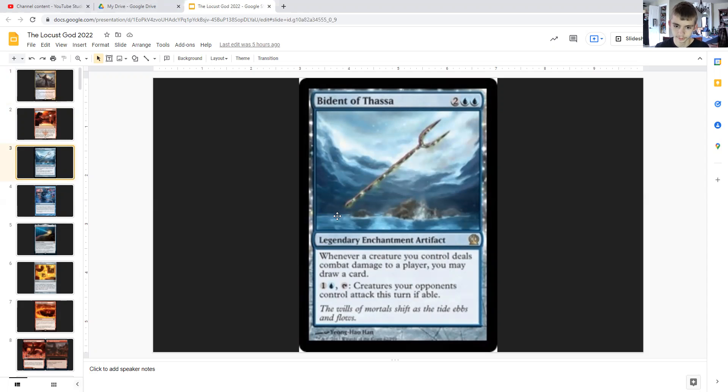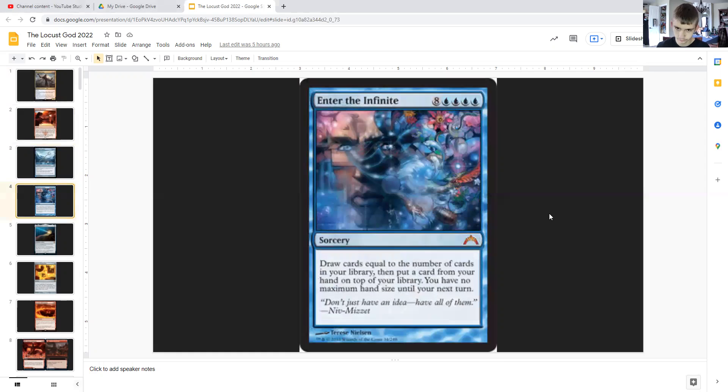For two generic and double blue, it's a legendary enchantment artifact that states whenever a creature you control deals combat damage to a player, you may draw a card. And for one generic and double blue, it can tap and make creatures your opponents control attack this turn. So it can force your opponent into a trap — force them to attack and be left untapped and vulnerable.